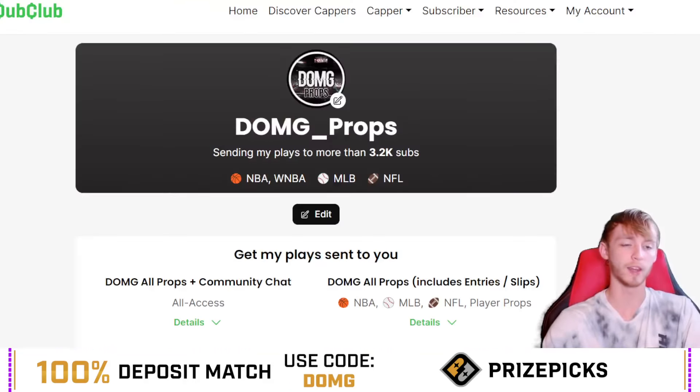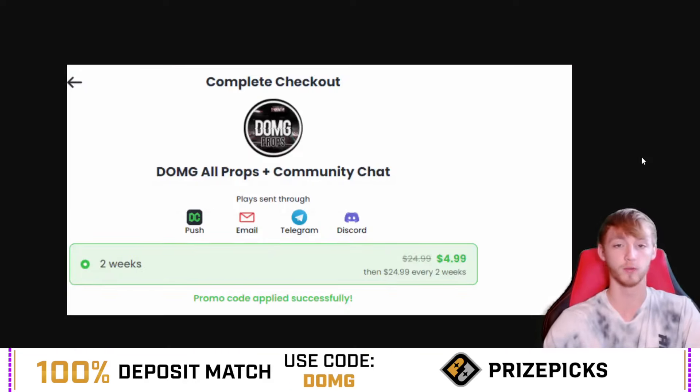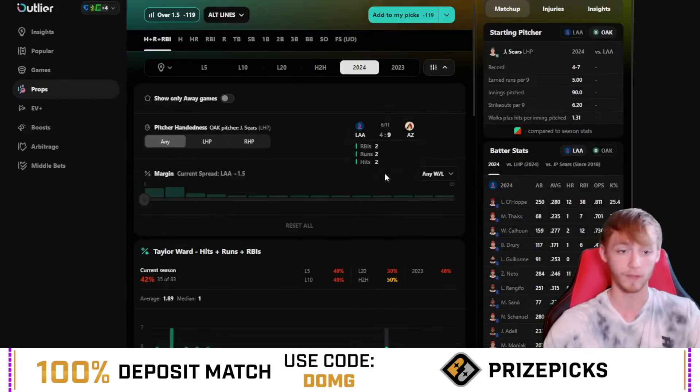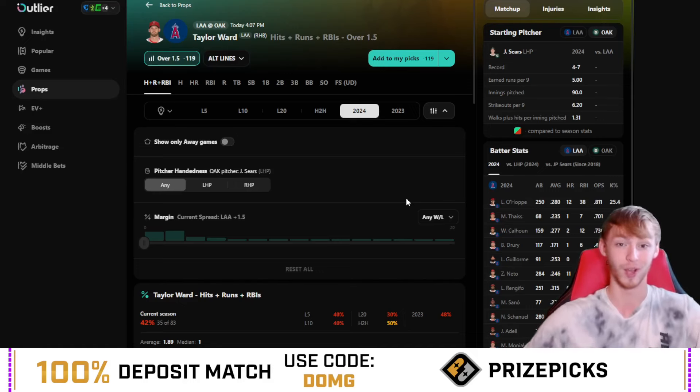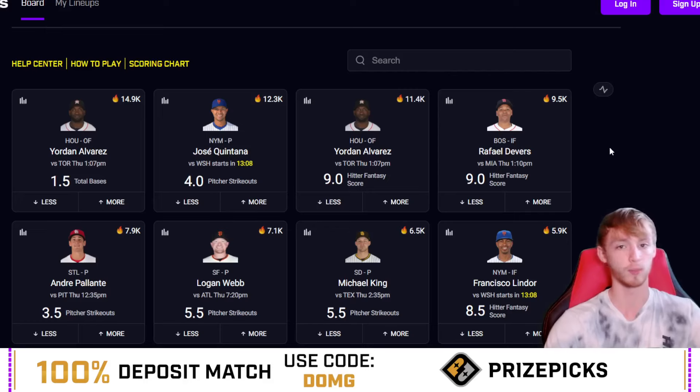One last reminder to join the Dub Club with that huge special offer — it's only $5 to join, with the link down in my description or at the top of the comment section. Get access to all my plays, Discord chat, everything. And again, if you guys are not already on Outlier, check it out for yourself. There's a seven-day free trial down in my description. If you want to research player props, check out Outlier — you've got to have a research tool, and Outlier could be that for you. They also have an app on the App Store, so you can research player props right from your phone.